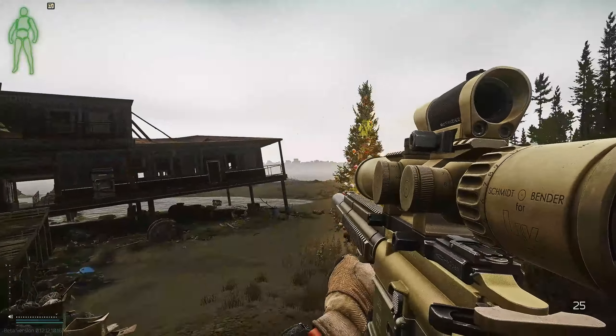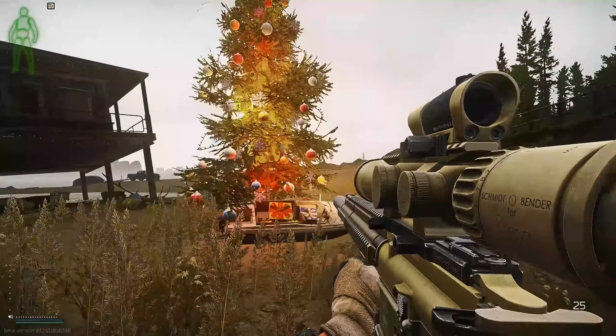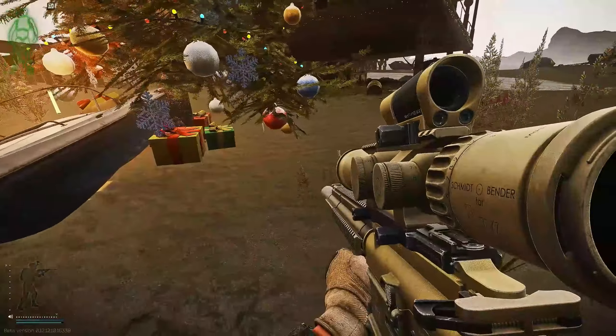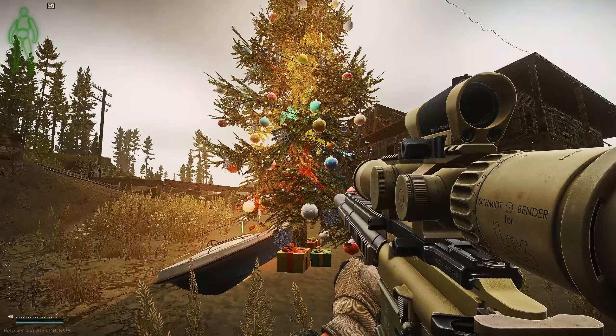On Shoreline we have the lighthouse on our left, the dome on our left, and the bridge on our right. Next to this big sunken wooden building is our last Christmas tree. There are some spawns around it. That's our last tree — thanks so much for watching.